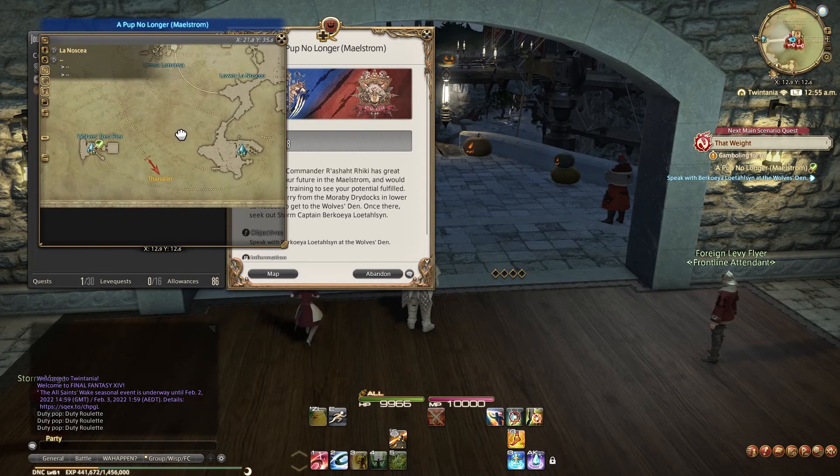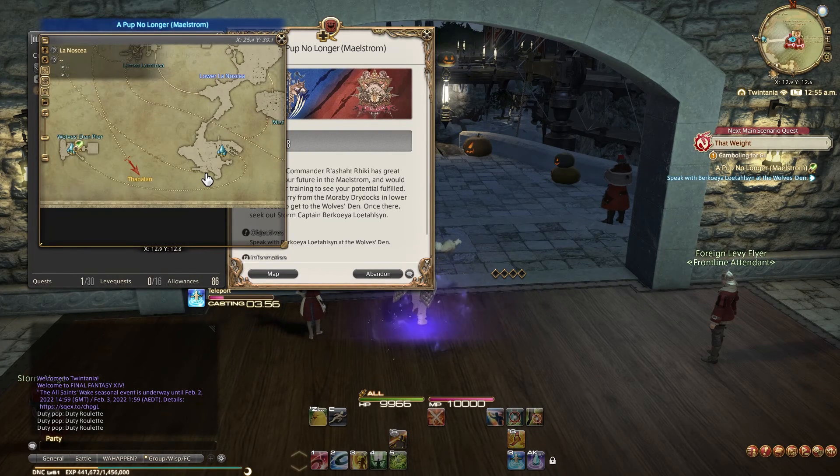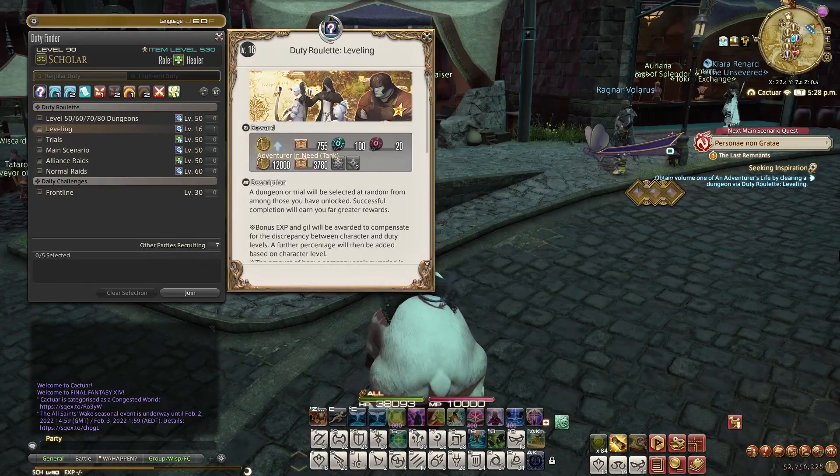By far the easiest way from here is to get those seals with 2-5 Duty Roulette leveling runs as Adventurer in Need. This depends on your level because the rewards are scaling, so the higher your job's level is, the more seals you will earn. But keep in mind, you really want to be the role in need, which always gives you a huge chunk of seals. Doing it as another role only rewards a small amount of seals once a day.